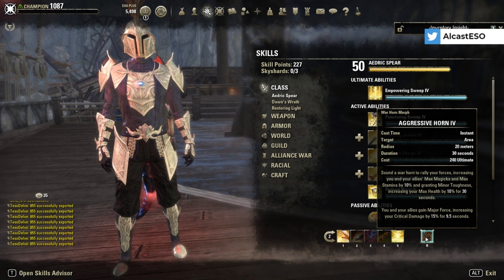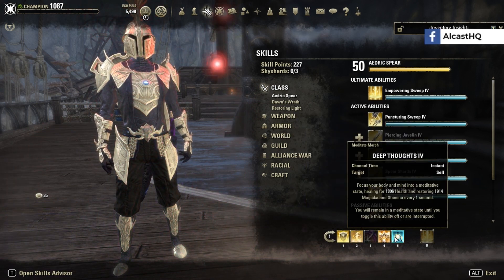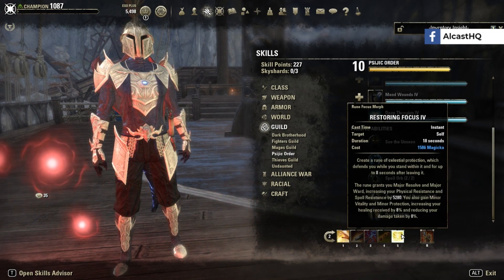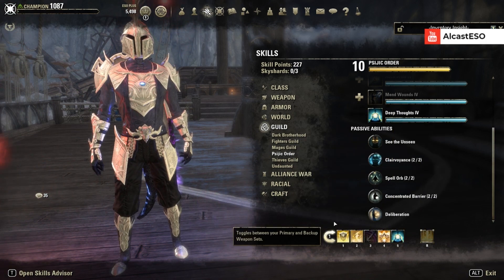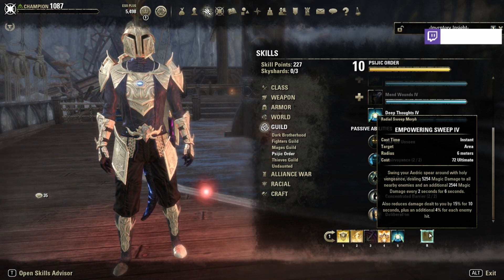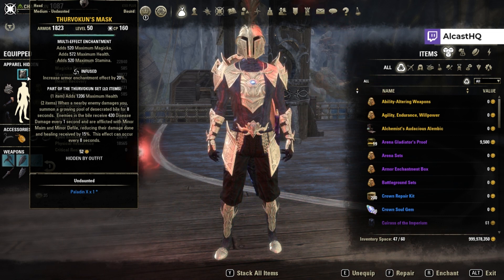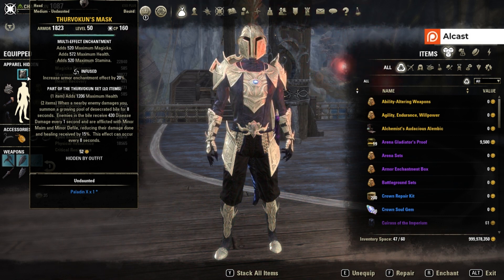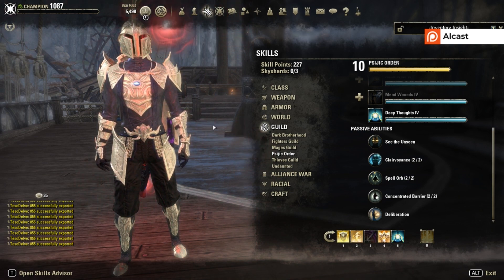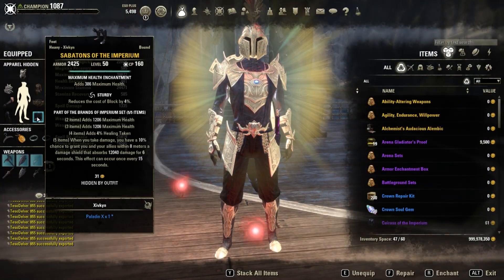Aggressive Warhorn is our main ultimate — when activated you get 10% stamina, magicka, and health, and apply Major Force to you and your group members so they do more critical damage. To sum up the damage mitigation stacking: while channeling Deep Thoughts we get 30% damage mitigation through Major Protection, another 8% from Minor Protection, putting us at 38%. With Empowering Sweep active that can go up to 25% more. On top of that, Turvokun makes enemies deal 15% less damage. We work with a lot of damage mitigation buffs and debuffs, and all those things apply to your shields — Radiant Ward and the Brands of the Imperium shield.